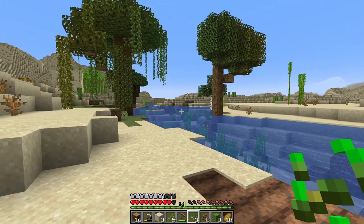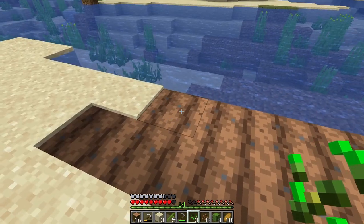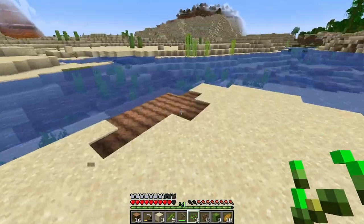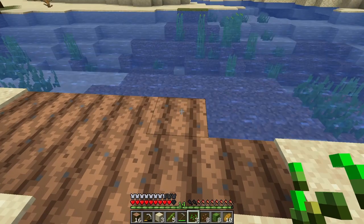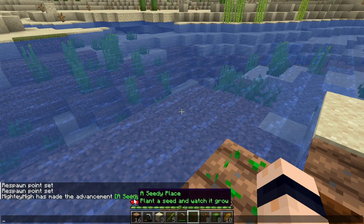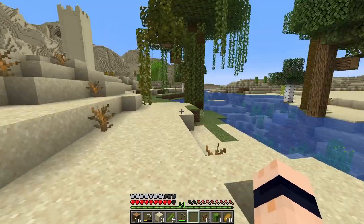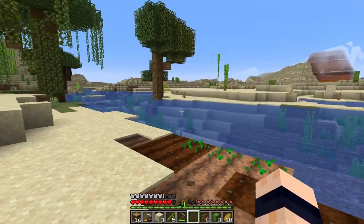On farmland you can grow carrots and potatoes — you can get those as a rare drop from killing zombies. There's also beetroot seeds, and the new plants I can't quite remember the names of: the torch flower and the other one — those need farmland as well. I've only got wheat seeds at the moment. Planting any seed and watching it grow gives you the 'A Seedy Place' advancement. You can bone meal these to grow them faster or just wait.